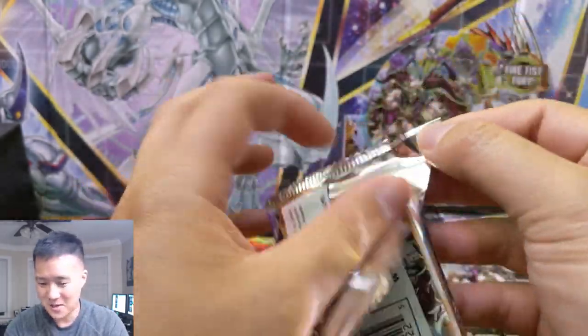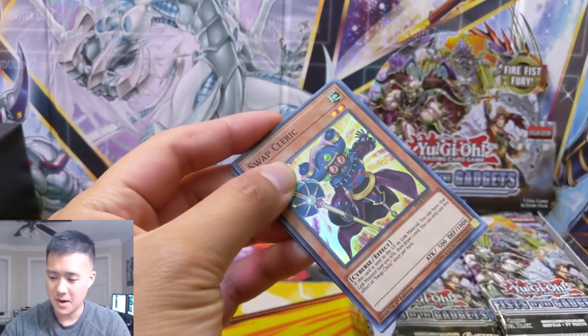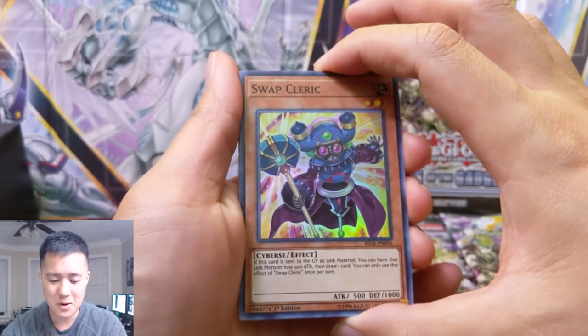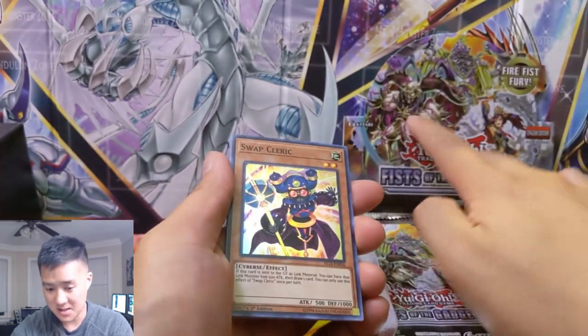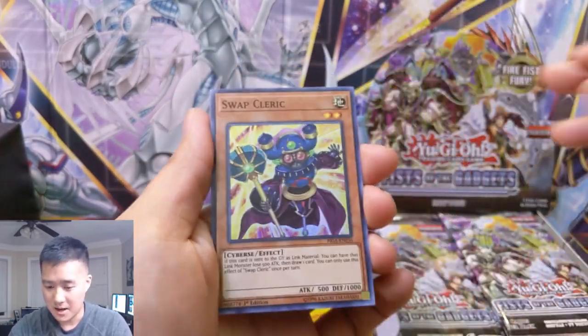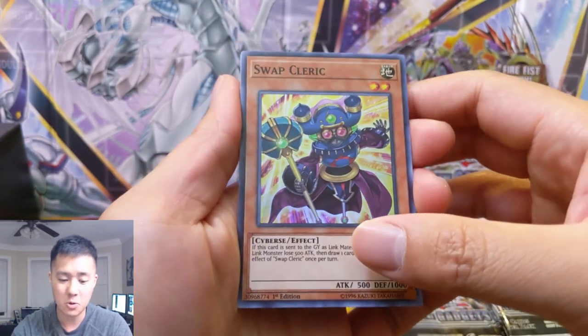And then this one has some Gadget support and some Fire Fist support. But my understanding is that it wasn't quite enough to make them super relevant. So I feel like this set is not doing all that well. There's like some kind of Summon Skull card, so I do want to pull that just for the nostalgia part. Not too crazy about the Gadget archetype, but we'll see if there's some cool cards in there.